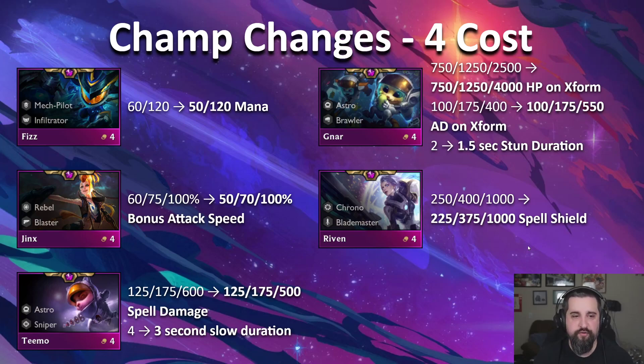Fizz has emerged as a really cool sleeper Infiltrator that blows up back lines. He's just a little too guaranteed, so we're just making him auto-attack one more time before casting — tiny nerf to Fizz. Gnar: three-star Gnar was underperforming quite a bit — he was kind of one of the worst four-cost three-stars. So he gains a bunch more health and AD on Transform. Four thousand health on Transform — Gnar three-star should be scary. But Gnar two-star and one-star were a little powerful, so we dropped the stun duration from 2 seconds to 1.5 seconds. You still get the knockback time plus the stun, so it's still almost about a two-second stun. Still think Gnar will be good, just a little less good.